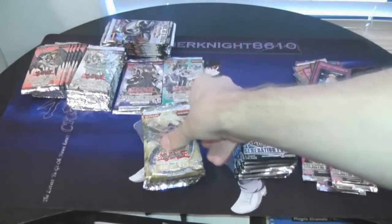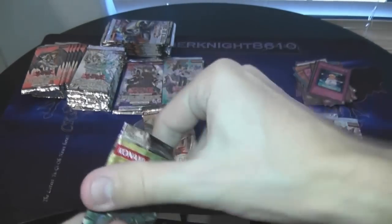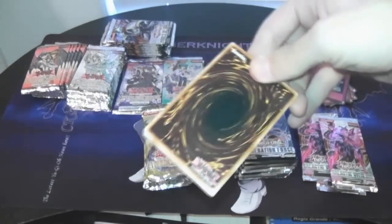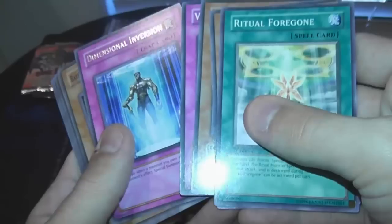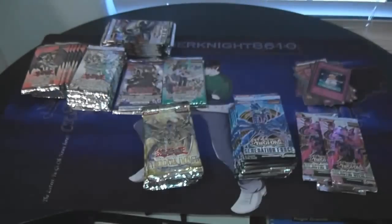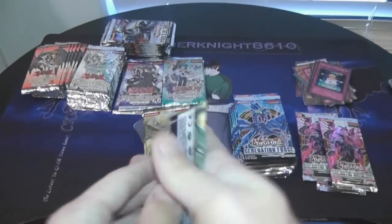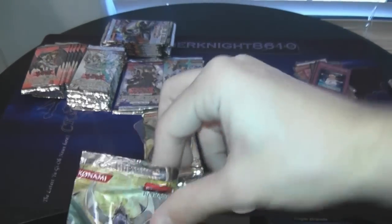The Cyber Dark cards got a lot better because they got the card Cyber Dark Impact — which is kind of funny because that's the name of the pack — and I think that came out in Tactical Evolution. Dimensional Inversion, Snipe Thunder — that was like the main card of the pack. I don't know if there was even really a money card in this set, to be very honest. Back in the day it wasn't near as bad as when 5D started, where cards were like hundreds of dollars.